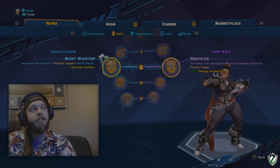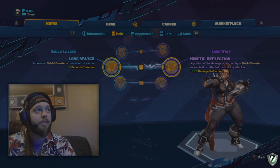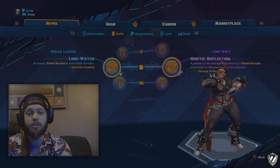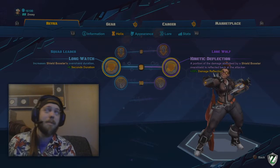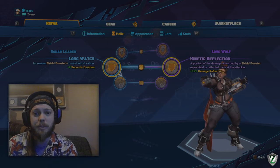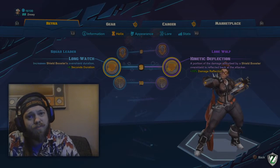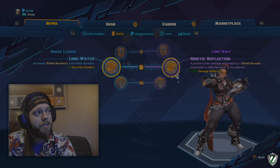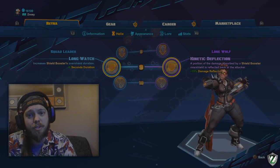For level 9, Long Watch — increases shield booster overshield duration by 6 seconds. Always take Long Watch. Kinetic Deflection is a trap; that 50% damage return is maybe 40-45 damage at max level. So 45 damage versus plus 6 duration on shields — the plus 6 duration increases the amount of time you can maintain infinite plasma pulses, so it's definitely worth taking.